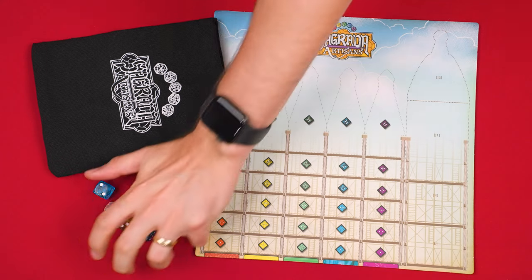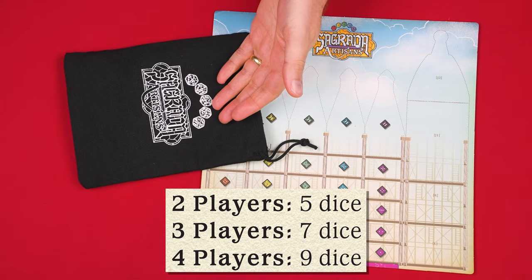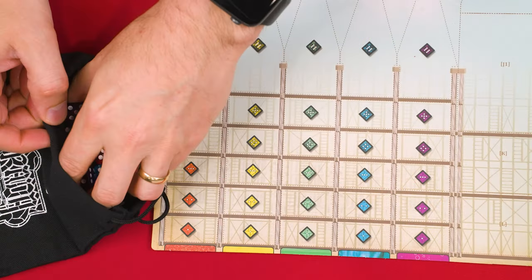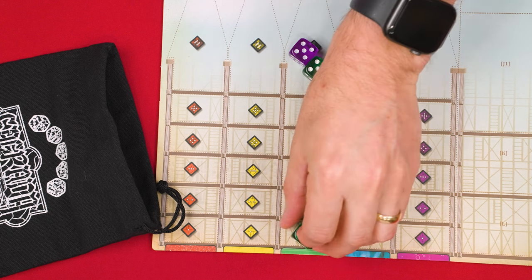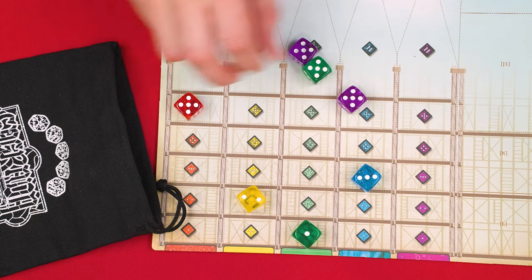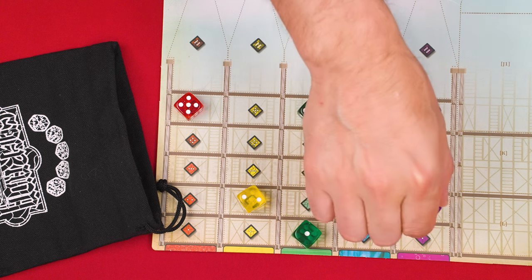Here the starting player puts all of the dice into the dice bag and gives them a good mix, drawing out a number of them equal to twice the number of players plus one. So in this three player game that means we draw out seven dice. The dice you draw out are rolled and each die is assigned to their matching spaces on this cathedral board. If you have duplicate results, re-roll any extra copies until every die is unique and assigned to its own space.